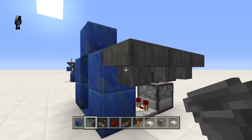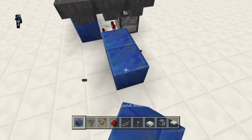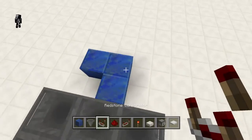Put a line of hoppers leading into the top of the dispenser and leading out to the front of your house. And then we'll build our sorter just like this.